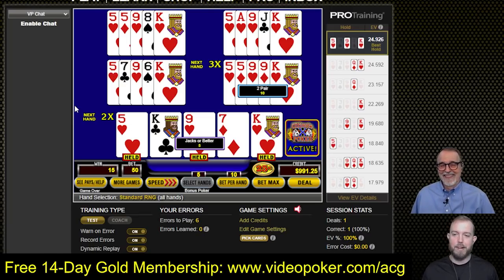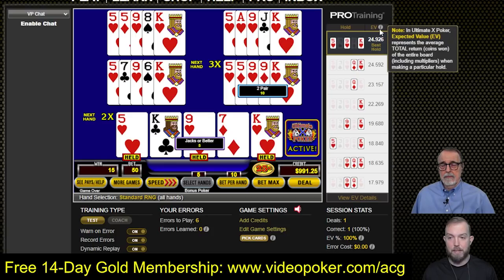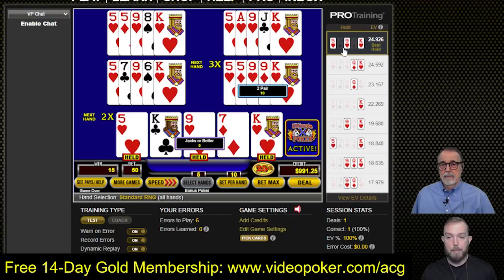The cool thing about this pro trainer is if you look on the right side, it has the top eight combinations of how you can play the hand and the EV — the expected value — meaning how much it thinks mathematically you should win back on average. So it said our EV was almost 25, we only won back 15, so that was a little below average. We got a two pair and a jacks or better here, so we get multipliers on the following hand. On the next hand, we're going to have a 2x multiplier on that bottom hand and a 3x multiplier on the right.